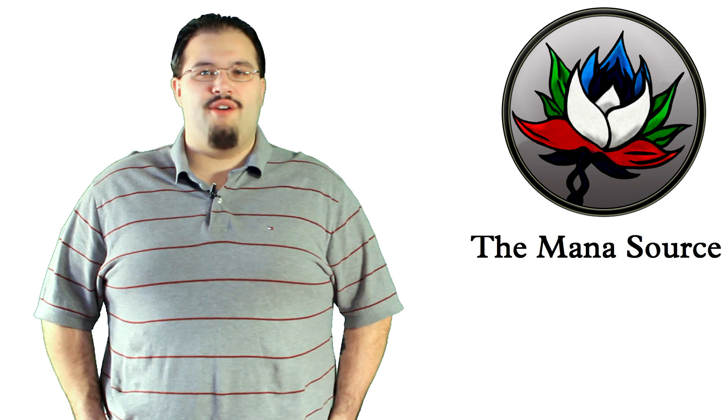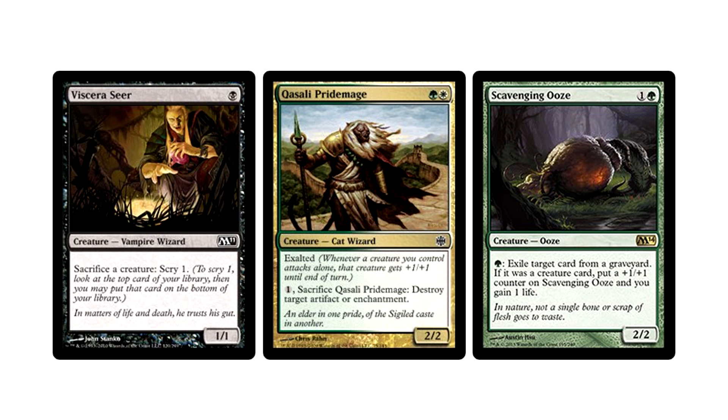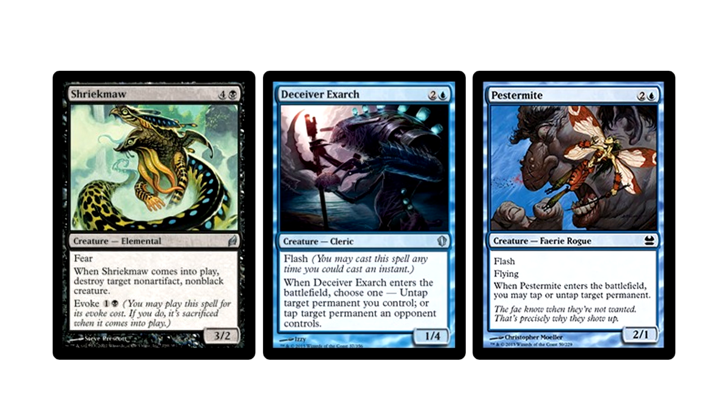The rest of the deck is basically a glorified sideboard filled with one-ofs. Every creature from here on is a one-of, including the actual sideboard creatures. Viscera Seer is part of your combo, but a one-of nonetheless. Qasali Pridemage is perfect to pod up if you need to destroy an opposing pod, a Blood Moon, or anything Affinity plays. Scavenging Ooze is here for graveyard hate — it's in every other deck that runs green, and the value on this creature is gross. Shriekmaw is a kill spell: destroy opposing pod targets before they can be podded away, or take out the Deceiver Exarch and Pestermite so Twin can't do anything.